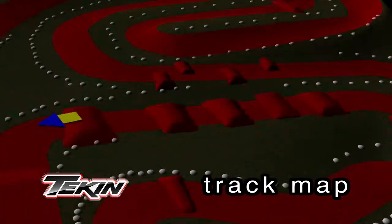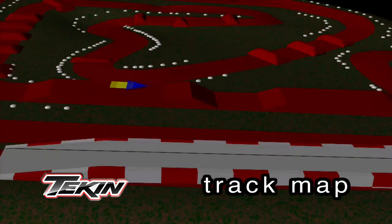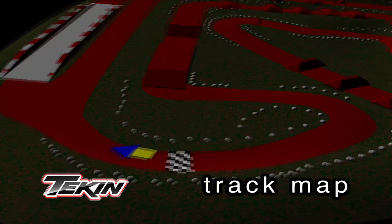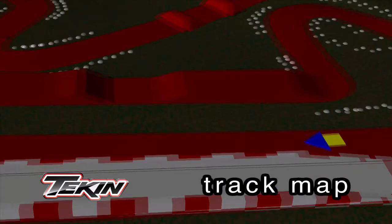The five-jump goes as a triple-double, lands you in the flats, and you make the jump up the tabletop, stepping up, then stepping off into the quick left-hander that takes you through the carousel and across start-finish. That is a lap with our Tekin Track Map.